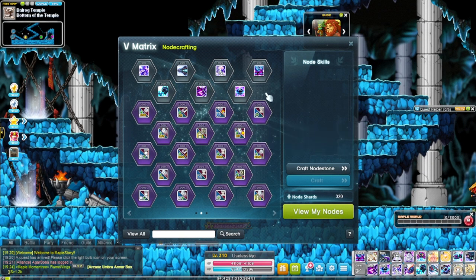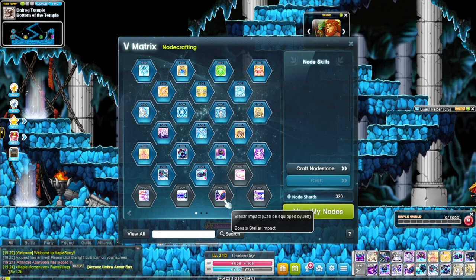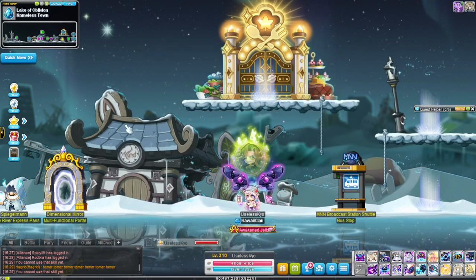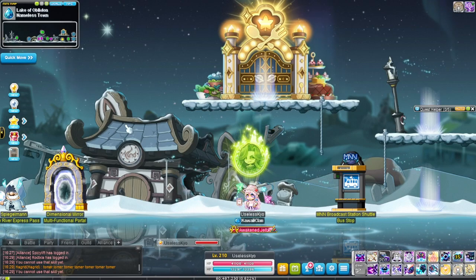For boost nodes, separating between bossing and mobbing: the bossing set is Star Force Salvo, Singularity Shock, and Backup Beatdown. For mobbing, do Planet Buster, Falling Stars for turret buffing, and Stellar Impact — although alternatively you could use Vortex instead of Stellar Impact.